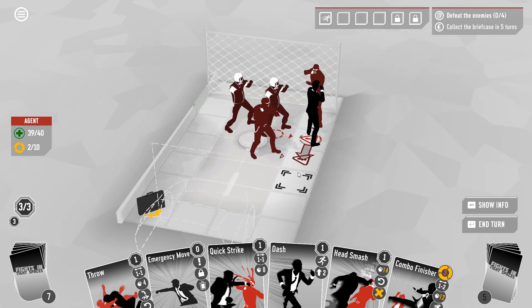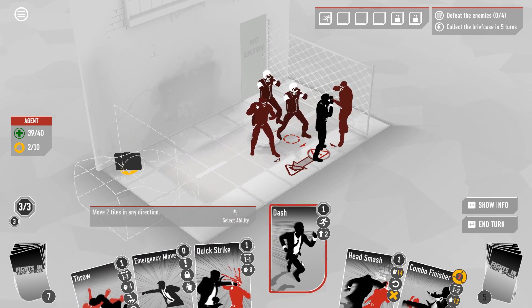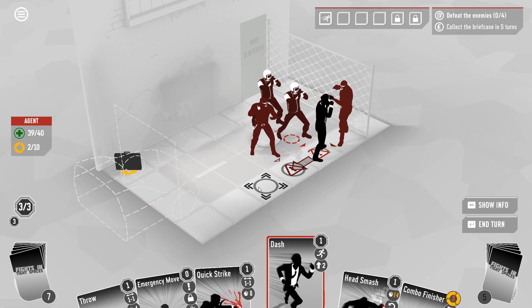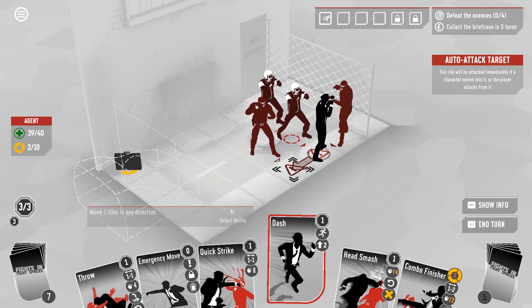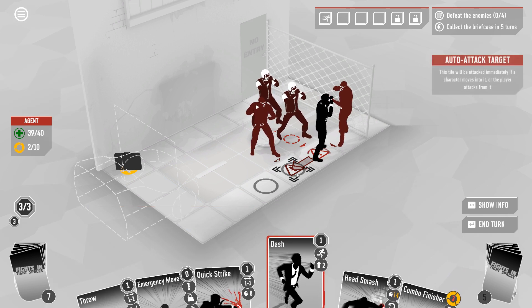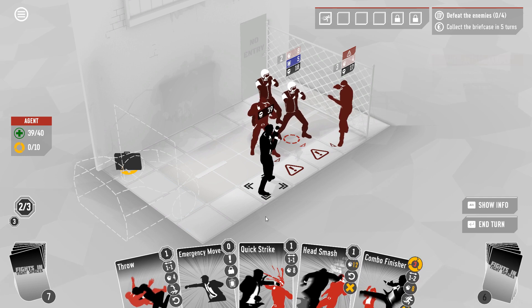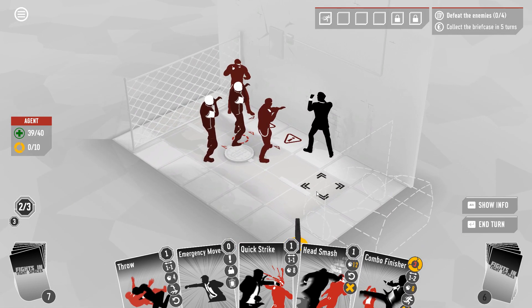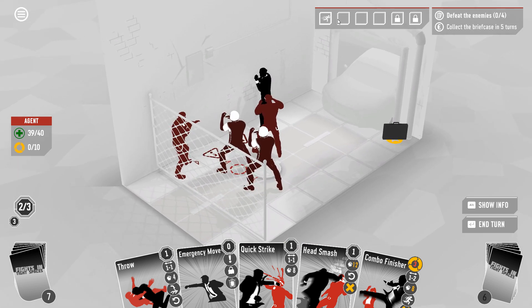I wonder if dash will fire if we try to move through — if I don't stop on it does it still fire? No. Okay, we can run through completely safely — that gives us a little bit more of a chance of getting over here. Our enhancements are shown up at the top of the screen here as well, and presumably we can earn more over the course of the run.